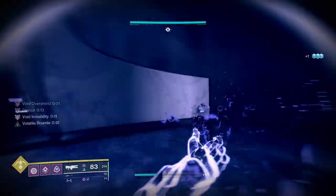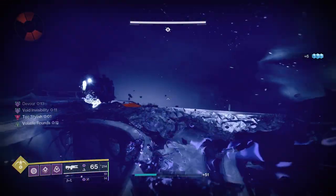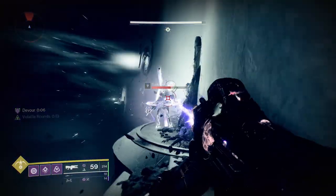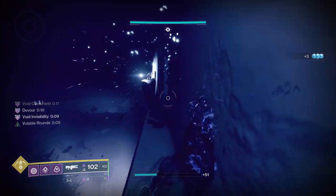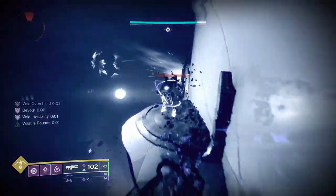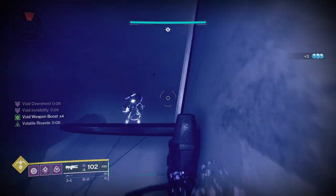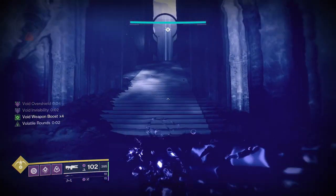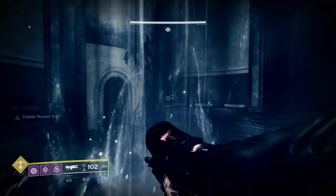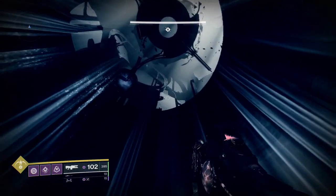Now we're going to do the same thing — just chain invisibility while we run through these Phalanxes. Now onto the next wall. Very rarely will you actually be hit by any of these, but if you want to take it slow, fair enough — I do actually get hit there twice but I don't die. Now onto the final lift, going onto the Dueling Karu boss fight. Not too difficult — you just have to know the order of operations you should be applying.